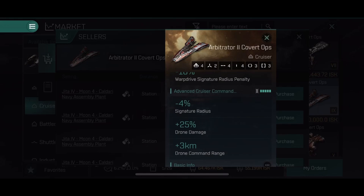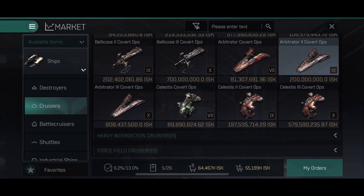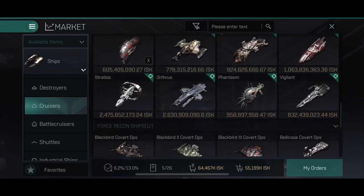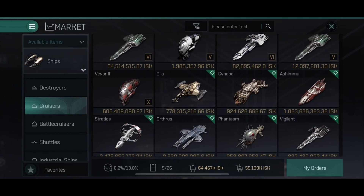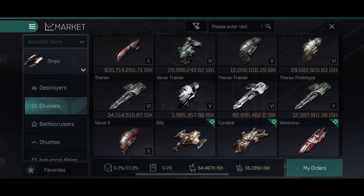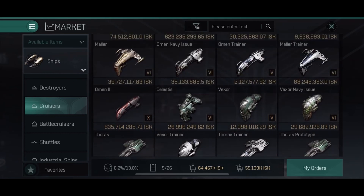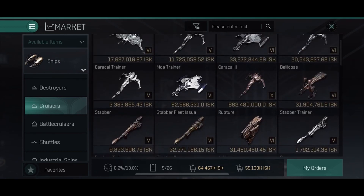Every little frigate is so annoying — so hard to kill them and you almost never catch them because they always run away. Come on frigates, step up your game! So by using medium rapids and let's say two webs and a disruptor or even a scrambler, you will have a pretty good chance of actually catching those little frigates and applying your damage pretty well.